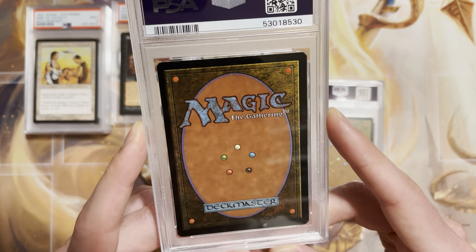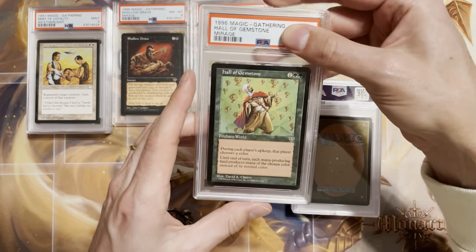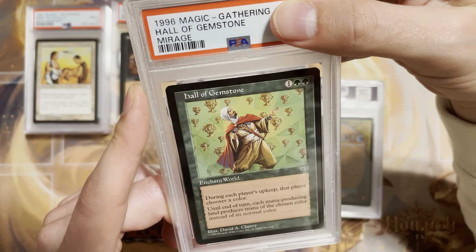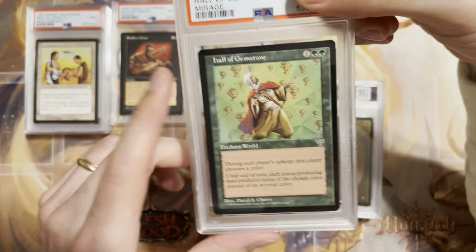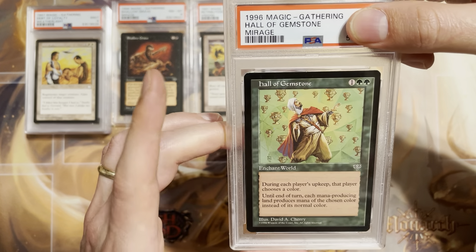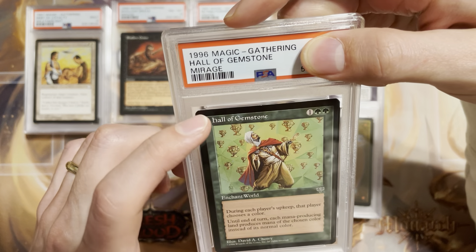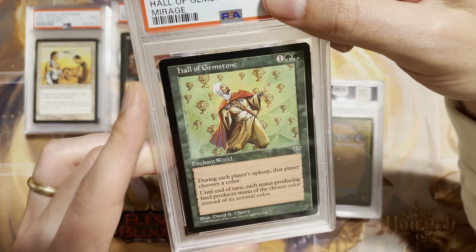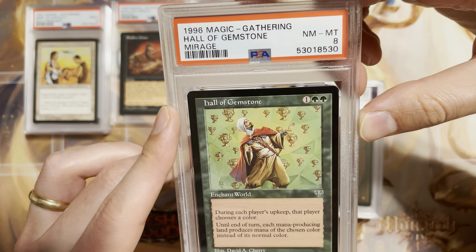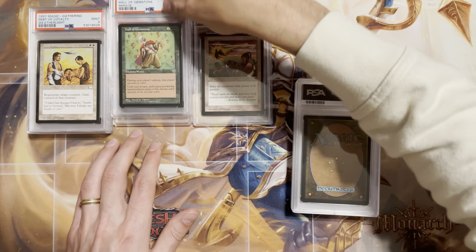I'm going to have to start checking the ink now. This card looks pretty good, maybe a little bit of corner wear. Hall of Gemstones — one of my all-time favorite artworks, I was always drawn to this card. Reserve list Mirage. I really like the Mirage style of cards — really cool, always fun opening. It's an enchant world, pretty cool. Centering is a little off, there's a little wear on the back and a couple dings up top. I'll guess a 9 but wouldn't be surprised if it's an 8. It's an 8 — sometimes you just gotta take an 8 and move on.